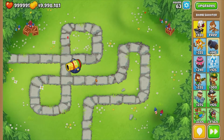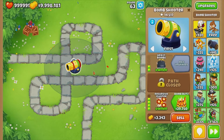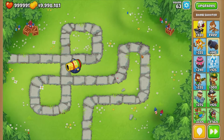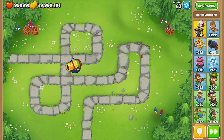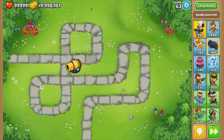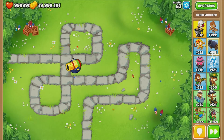And that's round 63, easily done. Now this tower with the top path and the bottom path costs around $4,000 to $4,500. This is such an easy tower to get and it's going to solve all your issues with ceramics.